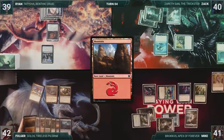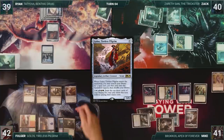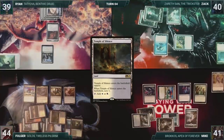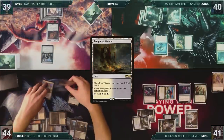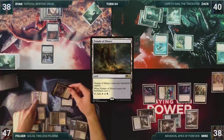Folger draws and then plays a Mountain for turn. He casts his Commander, Golos, Tireless Pilgrim. Golos enters and triggers twice because of Yarok. He fetches up a Scoured Barrens onto the battlefield, gaining two life because of Yarok. He then fetches up a Temple of Silence onto the battlefield, scrying twice as it enters, with both scrys to the bottom. He attacks Risen Reef at Ryan and Yarok at Mike. Both take the damage. Folger gains three, then passes the turn.